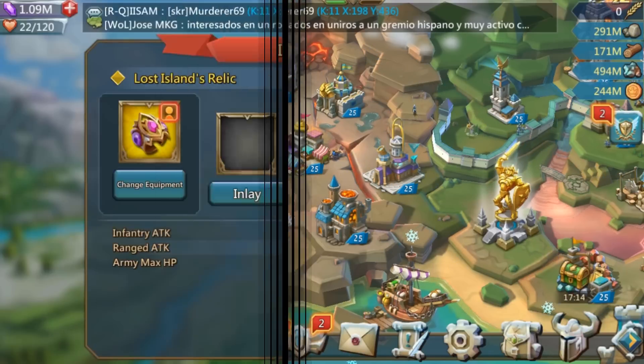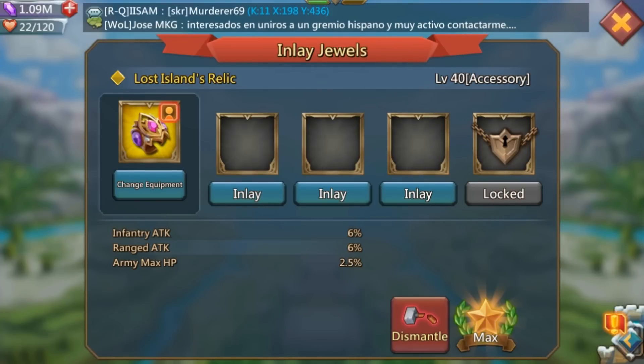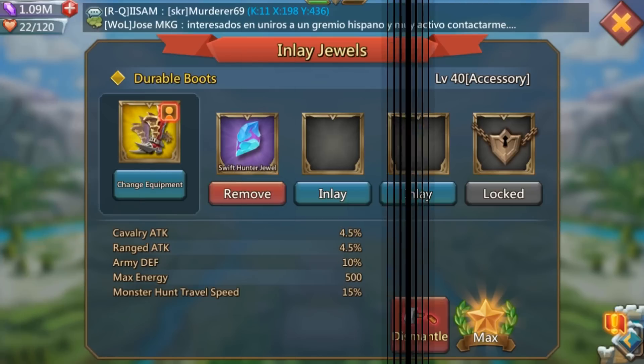Let's go over the accessories first. Hands down, the Lost Island Relic is the best accessory you can get for warring: infantry attack 6%, ranged attack 6%, and army max HP 2.5%. Even if your army is mainly cavalry, which this doesn't directly boost other than army max HP, it's really good for both defending and attacking. There's no other free-to-play accessory that comes close. If you run cavalry, put cavalry-based jewels on it to balance things out. You can equip up to three rings, and this is by far the best free-to-play accessory in the game.